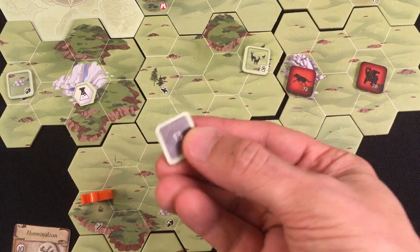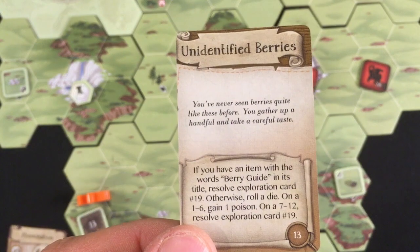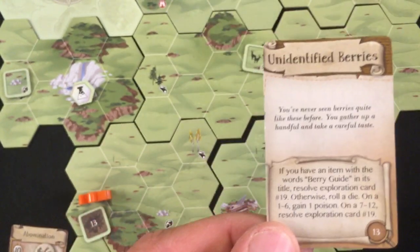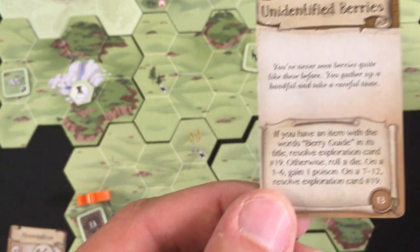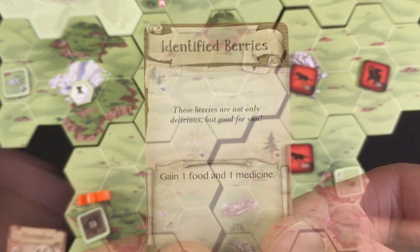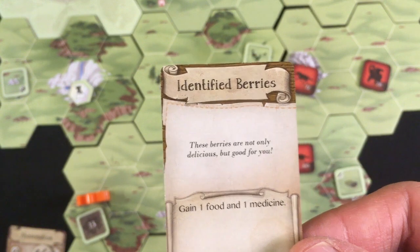These aren't berries — exploration card 13, which I got last time too. Roll a die: one to six I gain a poison, seven to twelve I get an exploration card. I got seven to twelve, so hopefully it's food. Card 19: 'These berries are not only delicious but good for you — gain one food and one medicine.' That's great! But I actually don't have room for both.